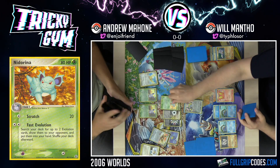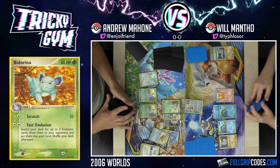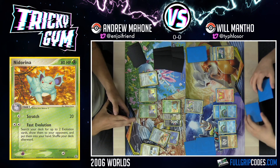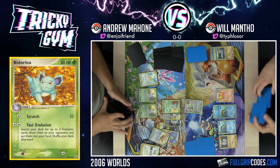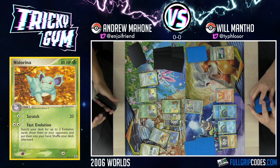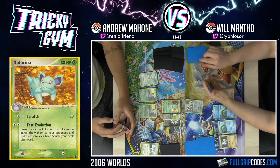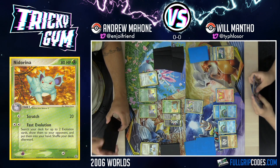Two evolution cards — that's busted! I'm thinking it's going to be Pidgeot and Nidoqueen, because I want the Quick Search Pidgeot to help me set up my strategy. I'm going to wait until a little bit later in the game to set up my Delta Species Pidgeot, because I want Will to maybe go through some Battle Frontiers first before I get that thing into play. Then try to counter it at the end of the game.